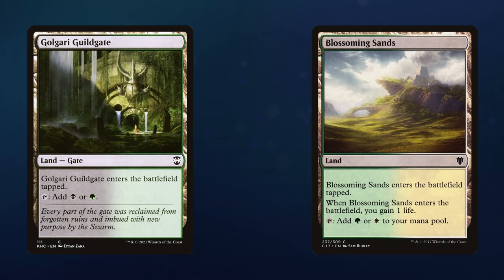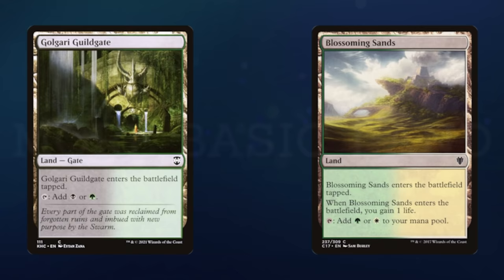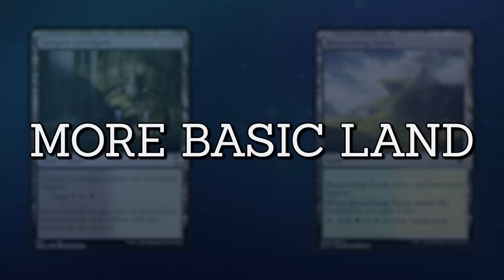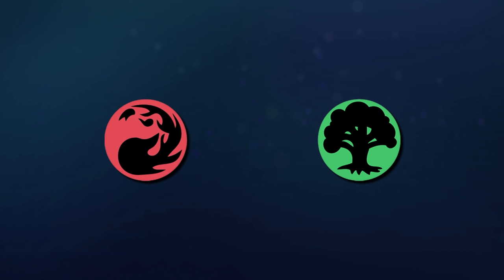Guild gates and gain lands are fine color fixing in draft, but for Commander they hinder your game almost as much as they help. The key to a sturdy land base are lands that don't enter the battlefield tapped. In 1 and 2 color Commander decks, the solution is quite simple: run more basic lands. Though they only produce one color of mana, basic lands are cheap, efficient, and almost always enter the battlefield untapped — I'm looking at you, Archelos, Lagoon Mystic. This is easy for mono-colored decks, which will be running mostly basics anyway, but even in 2-color decks, basic lands tend to more than pull their weight.